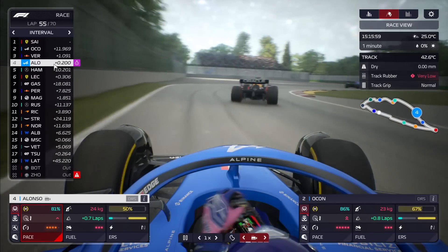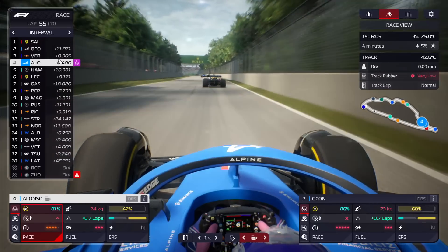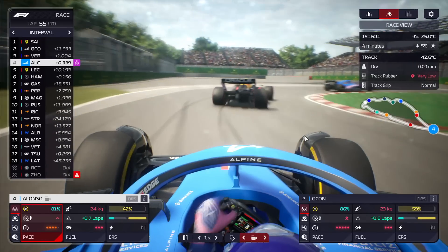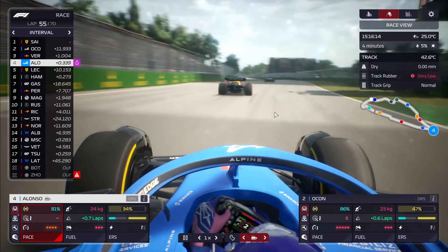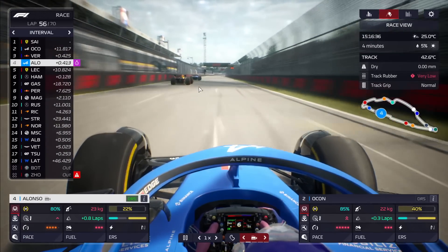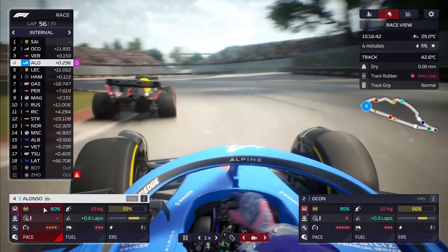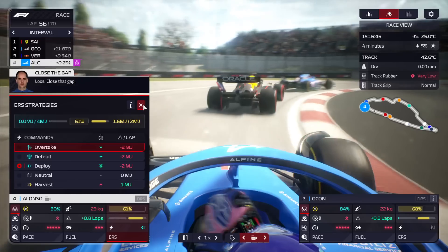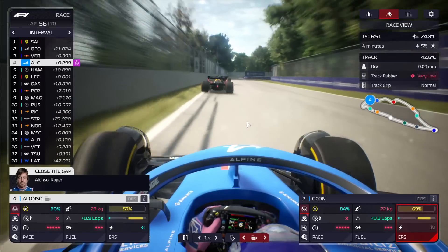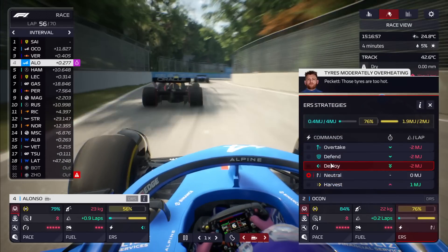Ocon is now nearly 12 seconds behind Sainz. Verstappen is going to have DRS on Ocon this lap. 15 laps left — between our drivers, we've got to wrestle a Red Bull and we are not bullfighters. Max couldn't make the move in the initial DRS zone but will have DRS again here. Ocon will need to get on the defensive. Alonso, who we're following, has a great position to watch this fight play out. If Alonso could just get round Verstappen and help out his teammate, that would help immensely — even just wrestling with Verstappen and slowing him down. It's going to be a tall order to contain the Red Bull, but we'll give it our best shot.